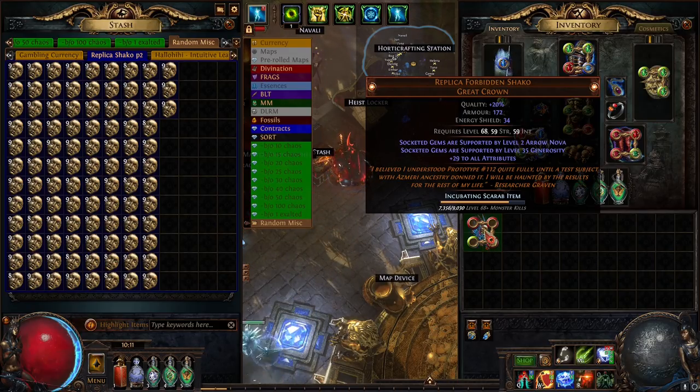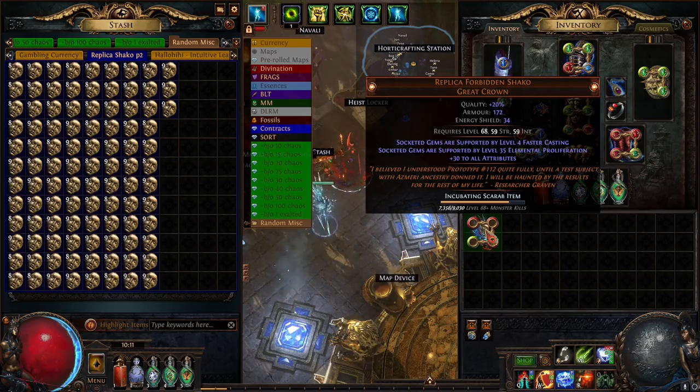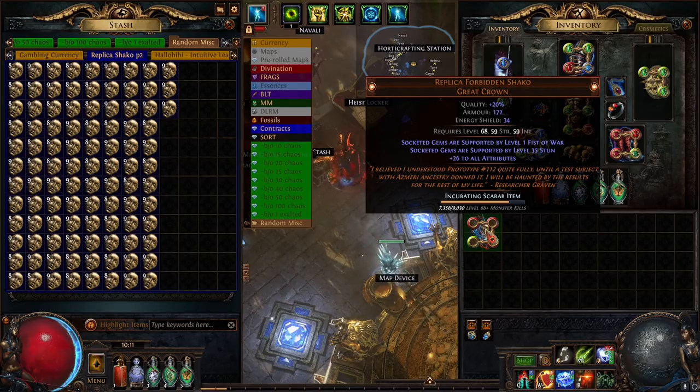Archmage and Intensify, Elemental Army and Spell Cascade. Level 34 Inspiration, level 35 Generosity — interesting, I don't know if you'd ever use that. Calling Strike, Spell Echo, Ballista Totem — level 35 Ballista Totem, Trap Multi-Trap. We're looking for Spell Totem or Ice Bite at high level though — there are so many options, it's just crazy. This is easily one of my favorite helms in the game; it's worth the value just for being cool alone. Level 35 Stun.